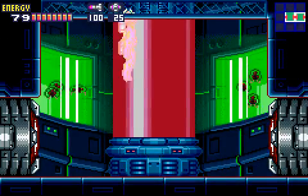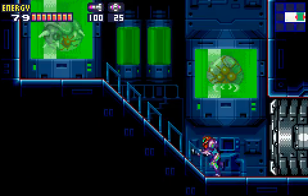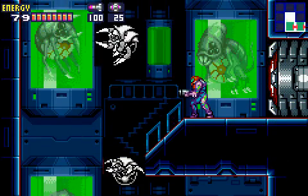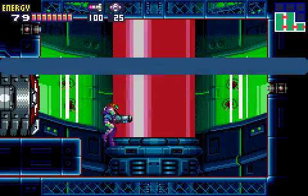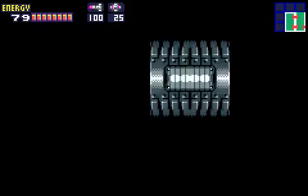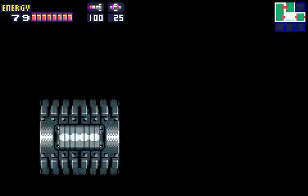Holy shit! Wow, those are Metroids. Yep, looks like they're breeding Metroids here. Not only do we have Metroids, we have the Alpha Metroid, the Gamma Metroid, and a Zeta Metroid. Those guys from Metroid 2 are making a comeback. There are more larval ones in a cage and... something happened down below. Let's go check it out.